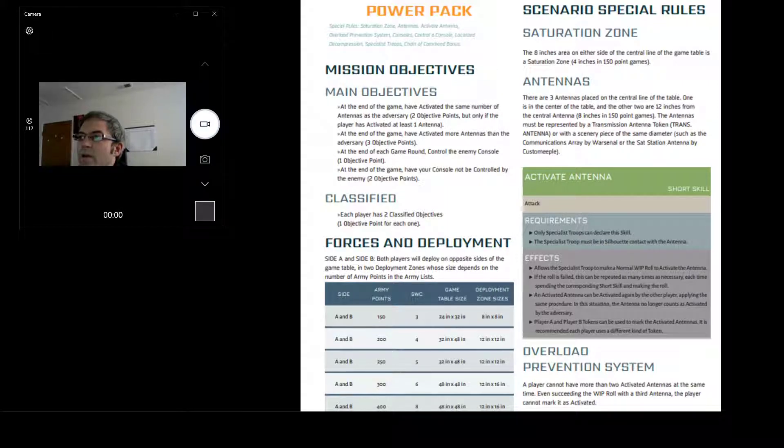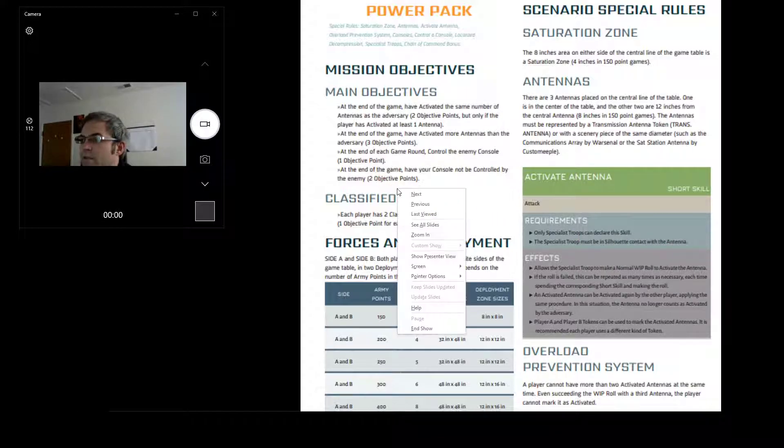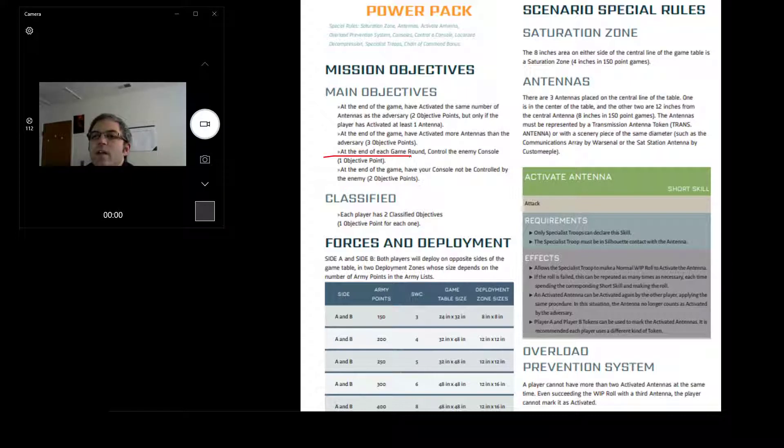Power Pack in our current season is a little different than it was in the last season. The scoring has changed a lot, and that's really the main difference. You get a point for holding the console at the end of each game turn, which is very difficult because you've got to get into enemy territory and have a guy survive, or go second and get a guy into enemy territory.